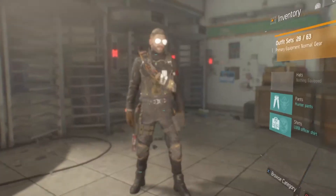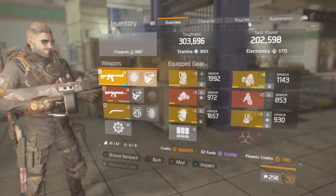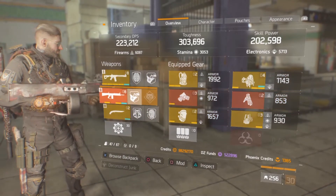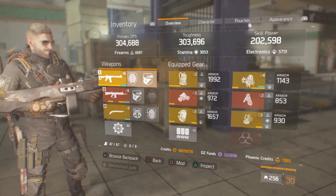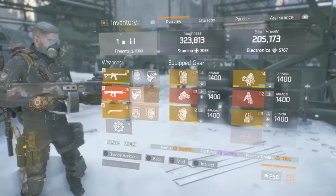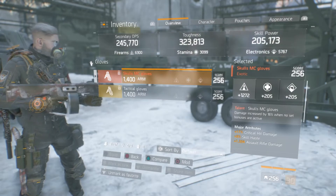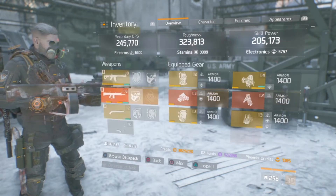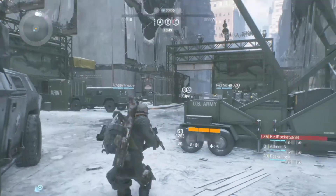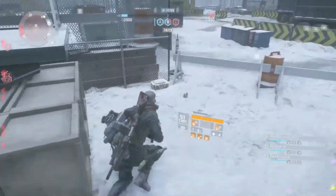I'm gonna be showing more PvP videos. The build in normalization — 23K damage, the skull gloves boost it all the way up. Cooldowns are 21 and 28 seconds. Let's go do some PvP.